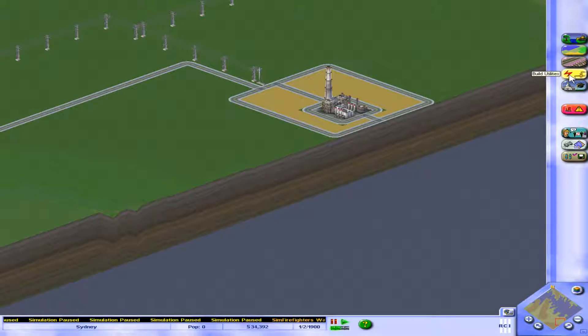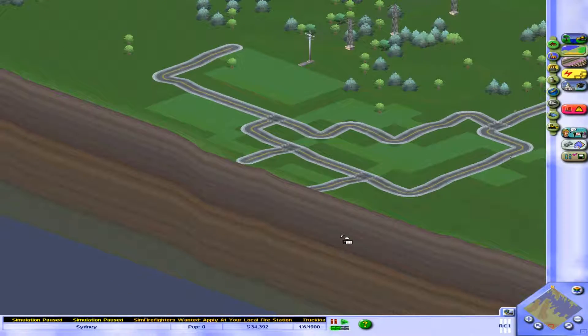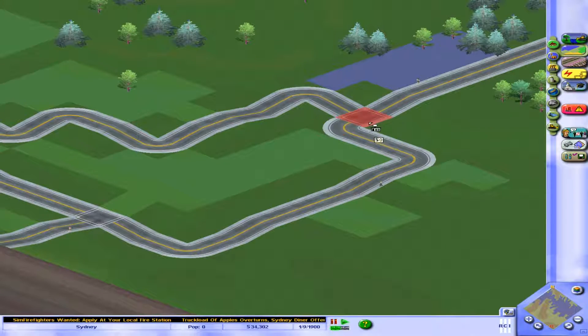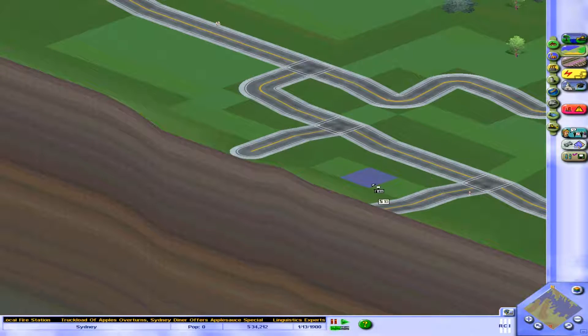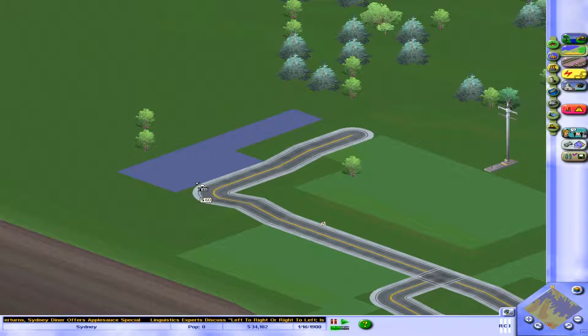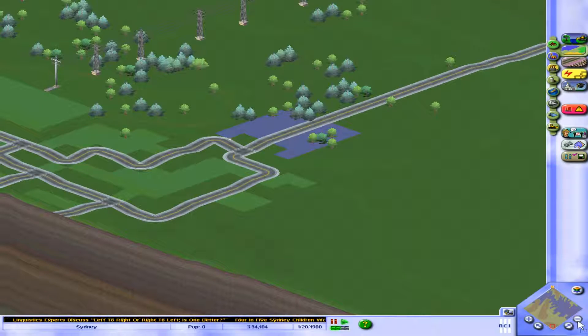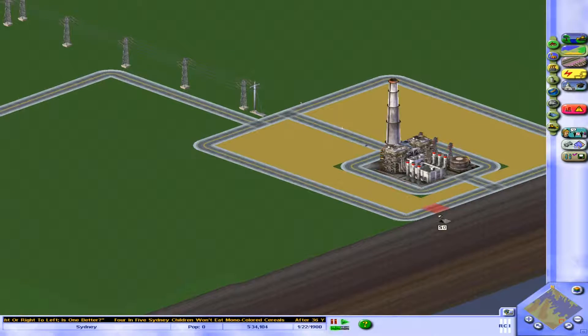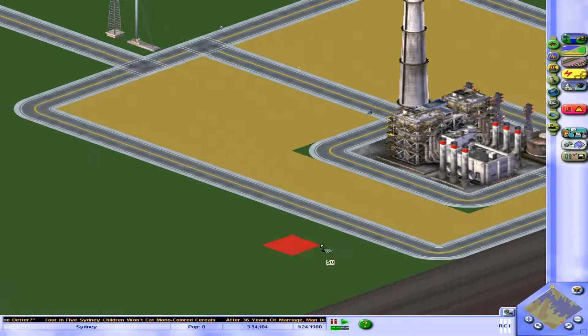We've got the basic start of our city — residential areas for the peeps to live and industrial zones for people to work. But what if people want to go shopping? We could use some commercial. Just a few little commercial places here — local shops. We'll build a full-fat commercial district maybe a bit later in the game, but for now just a little shopping outlet for sims to browse. People are already turning up — we have a population of zero but people are walking around.